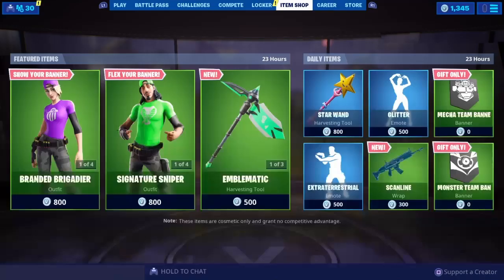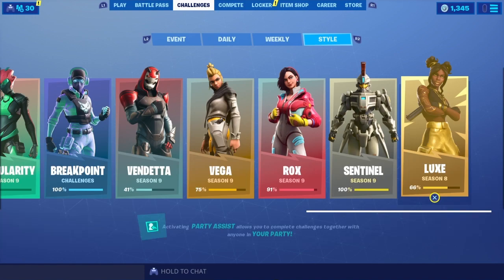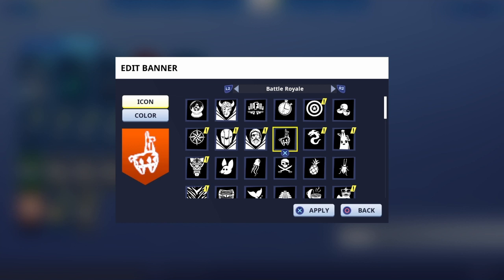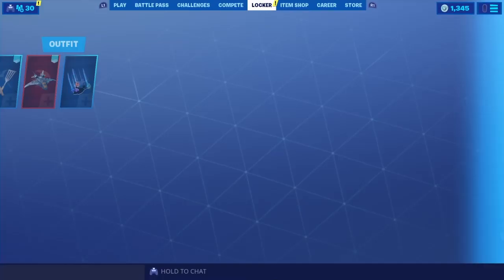I also saw this cape in the item store called the Banner Cape, which is really interesting. I will be doing a showcase for this backbling where I showcase it with different colors and different skins. Basically, this cape is one of a kind — whatever your banner is and your banner color, that's going to reflect on the cape. As you can see here, if I pick a different image, whatever image I choose it will come up on the backbling.